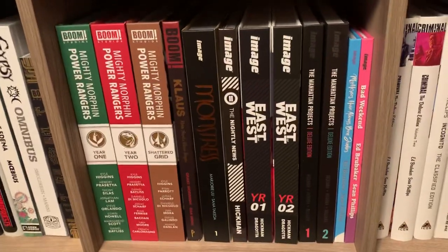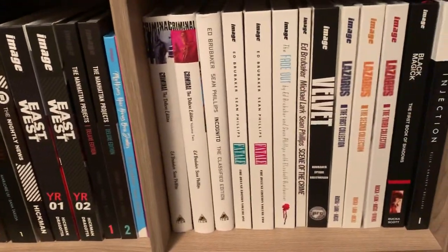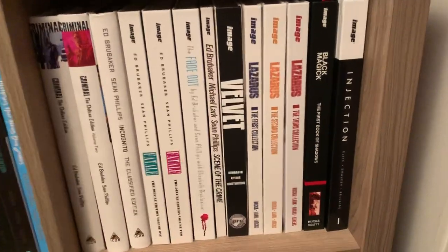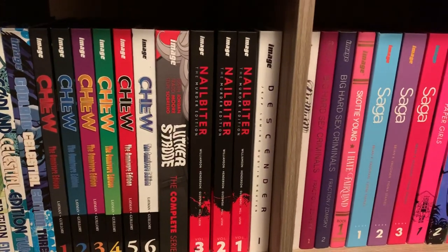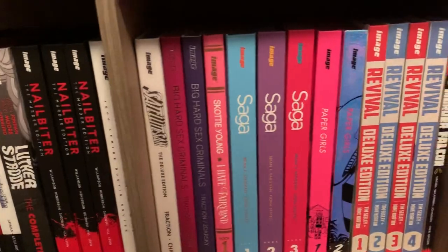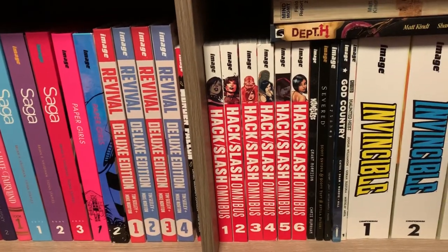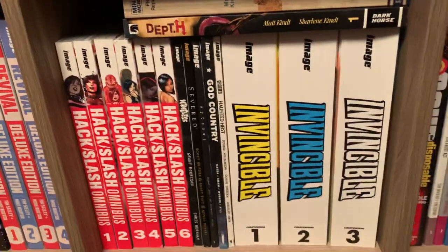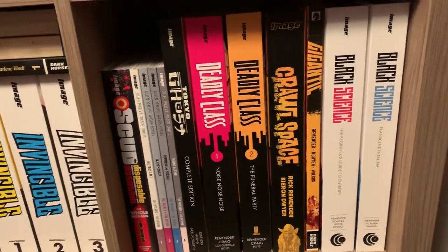We move on to Image: got Monstress, Hickman stuff, Brubaker, Rucka, Warren Ellis, God Land, Chew, Nailbiter, Descender, Sex Criminals, Saga, Paper Girls, Revival. Some Tim Seeley stuff with Revival and Hack/Slash, small trade paperbacks, the whole Invincible run. A couple random Dark Horse trades — running out of space, I need to expand the shelf. Scud and a whole bunch of Rick Remender oversized books.